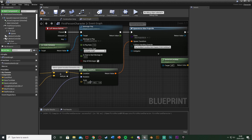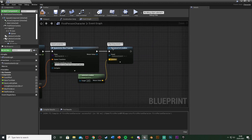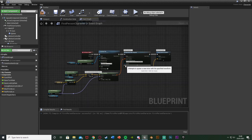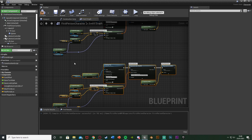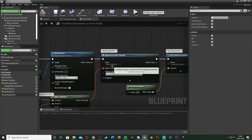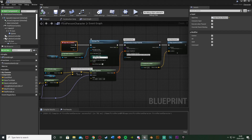The Spawn Transform comes from a Make Transform node using the First Person Camera's Get World Rotation for rotation, which also feeds into a Rotate Vector with the gun offset, added to the sphere's world location. After the spawn, Play Sound at Location with Get Actor Location. I'm also going to set the volume to 0.3 as it's quite loud by default. Then select all of this, Control C, Control V to duplicate it below, change Left Mouse Button to Right Mouse Button, and change the Spawn Actor class from Blue Projectile to Orange Projectile. Compile and save.